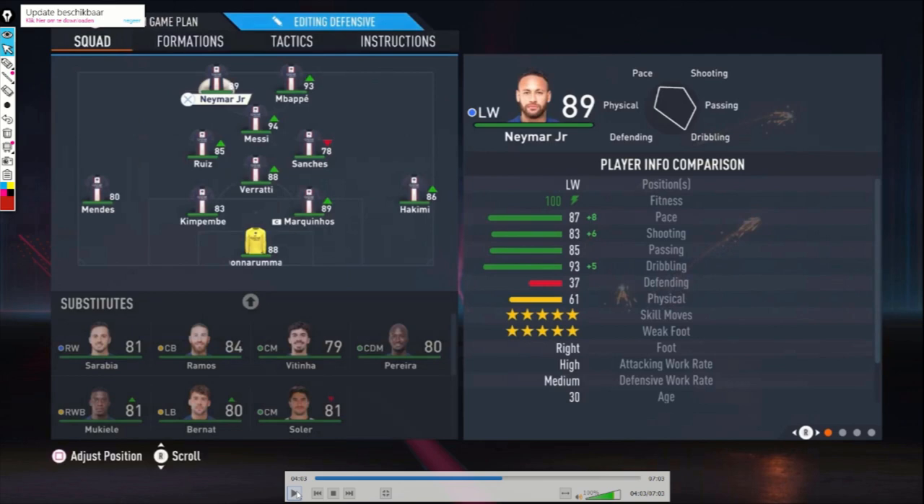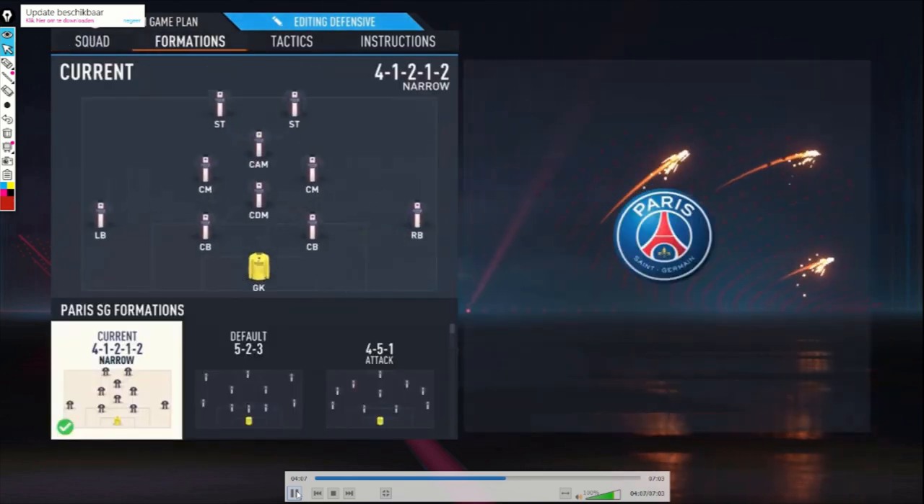Then we're going to the 4-1-2-1-2 formation. This is the one I use when I think the 4-3-2-1 from the beginning is not working — sometimes it's really hard to set up an attack with that formation, and maybe switching to the more attacking formation isn't working either. So I switch to a very different formation. I call it a defending formation, but it's not really more defensive than the others — it's just a different formation to switch to in-game. It's the 4-1-2-1-2 narrow formation.